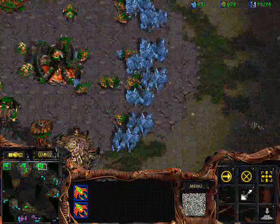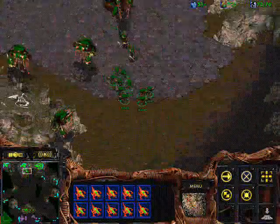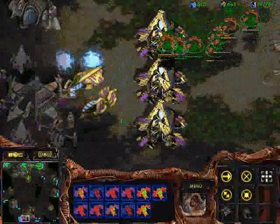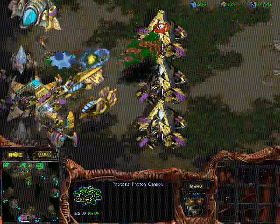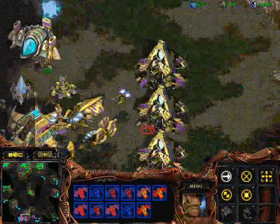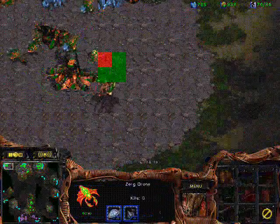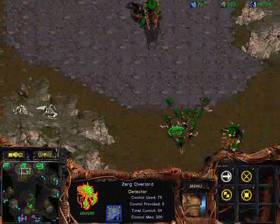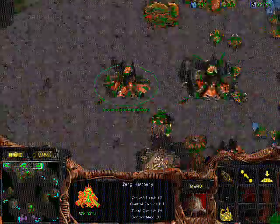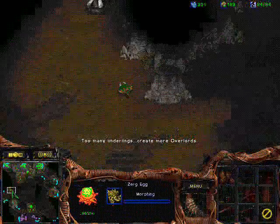Without getting a big disadvantage from him killing all my Overlords — I won't even need a Spore Colony since my Mutalisks are going to be more than enough. I just have to be careful since there are quite a few Corsairs and my Mutalisks have low HP. His Corsairs might be able to kill them all if I'm careless, so I can't get too greedy. Once they regenerate some hit points they can be a very valuable asset. I did a double Evolution Chamber upgrade.